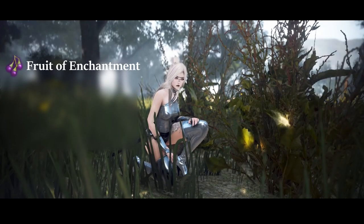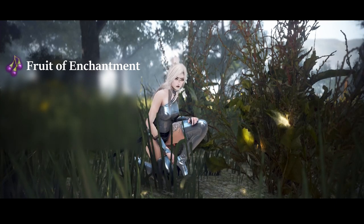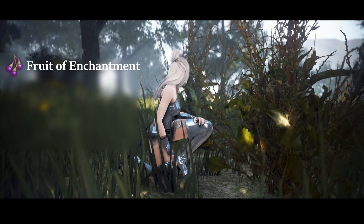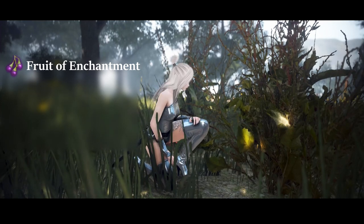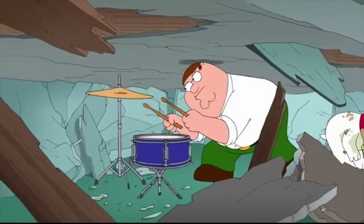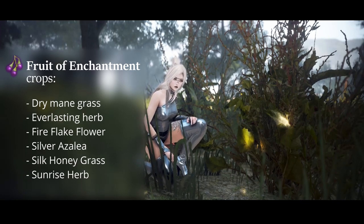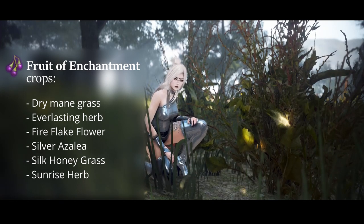Next we have Fruit of Enchantment. You will need 100 of them for one awakening attempt. There are two efficient ways of getting these: you either place a max pre-order of 500 in the marketplace and forget about it until they fill, or you start up a fresh farm for yourself. You can obtain Fruit of Enchantment from crops called Dry Mine Grass, Everlasting Herb, Fire Flake Flower, Silver Azalea, Silcani Grass, and Sunrise Herb.